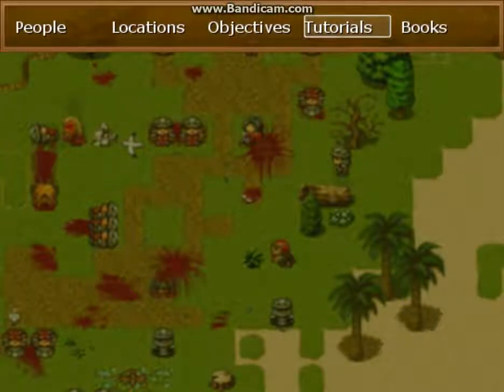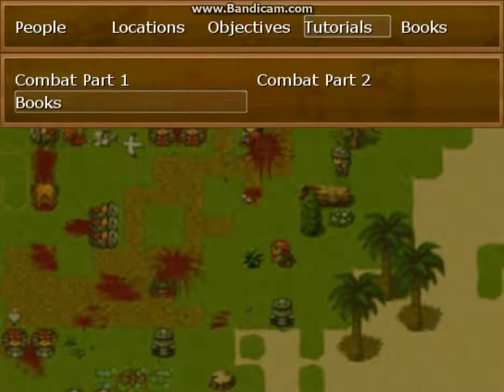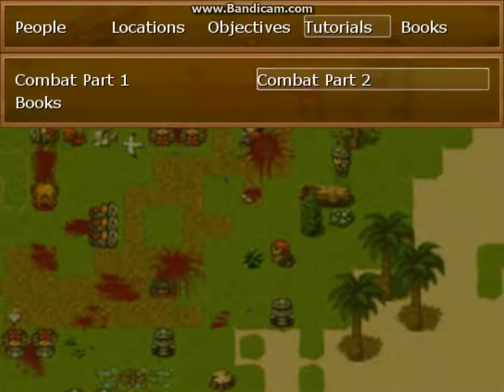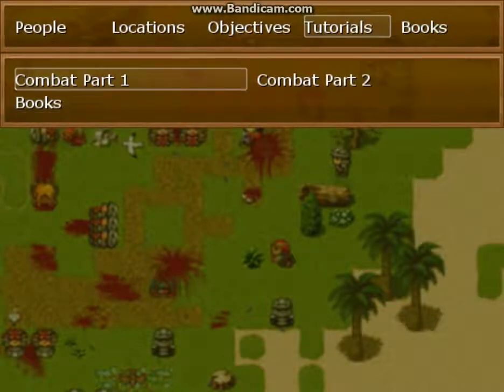Also included are the tutorials. There won't be a lot of these, but when someone new to the game comes across something new — or even some of the mechanics — it will add a tutorial to the codex and they can come in and read about it. Even someone more experienced may forget something and need a reference that's right there in the game, accessible at any time.